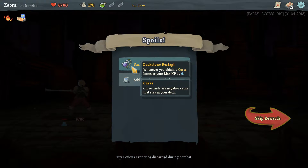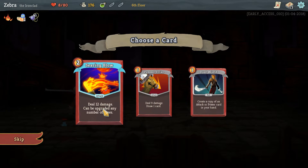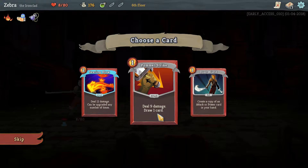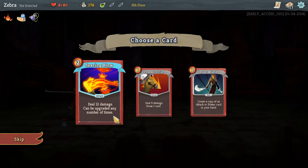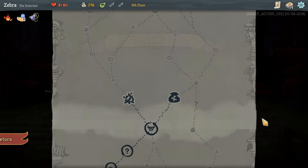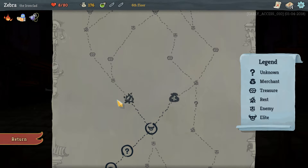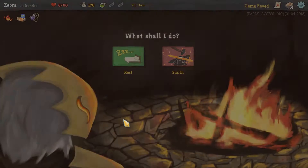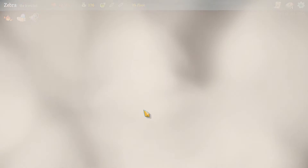27 gold. Darkstone Periapt — whenever you obtain a curse, increase your max HP by six. Add a card to my deck: deal 12 damage — can be upgraded any number of times. Or deal nine damage, draw one card. Or create a copy of an attack or power card in your hand. I don't know what 'can be upgraded' means — let's just do the Pommel Strike and proceed and die immediately. We have a fire which is a rest, or we can go to a merchant. I'll assume resting gives more health. Rest or Smith: upgrade a card in your deck, or heal for 30% of your max HP — that's 24 HP. I really need that, so we're taking that one.